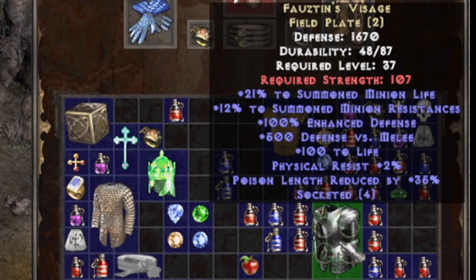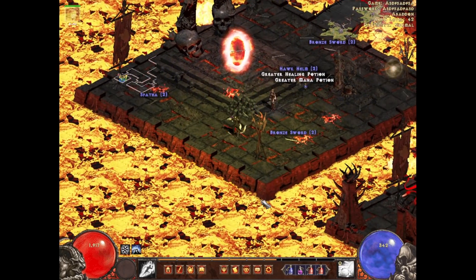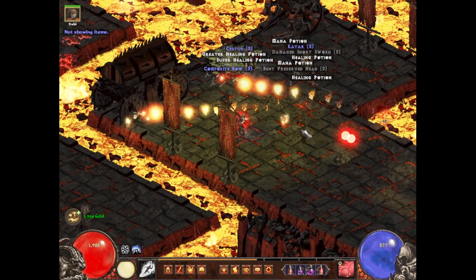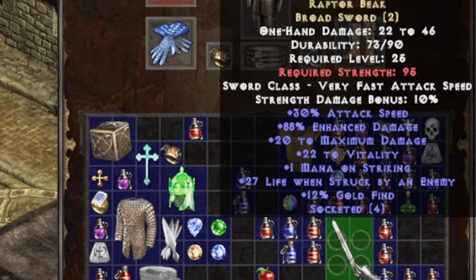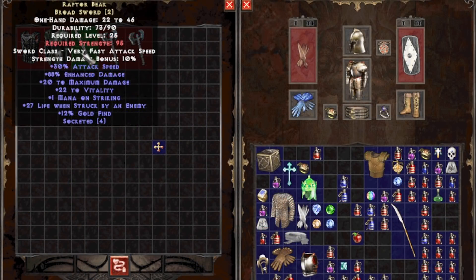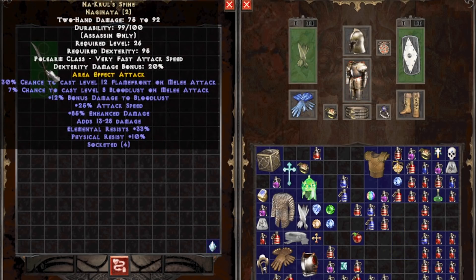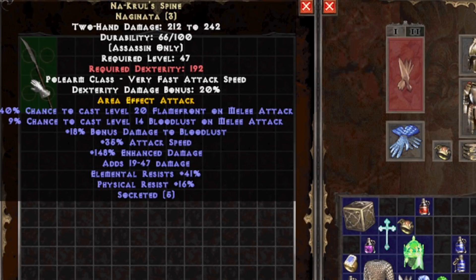We found another unique that requires 107 strength and increases minion life and resist — going to the grinder. We're in an elite area and if we can clear it out we might get fat loot and lots of XP. We cleared the whole thing and got a few level ups — we're actually 46, and we needed 47 for the Najinata. We're dumping two onos, a broadsword, a summoning chest piece, and a sorceress chest piece for an arcane crystal to upgrade the Najinata. This time we got almost max enhanced damage — 148 out of a max of 149. Added damage was also really high, and elemental and physical resist rolled well.